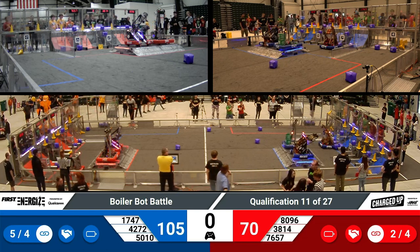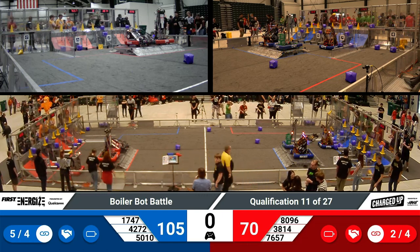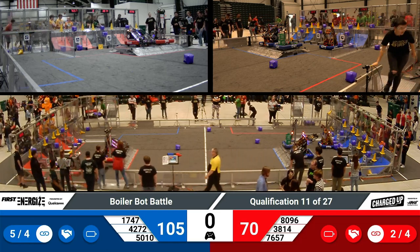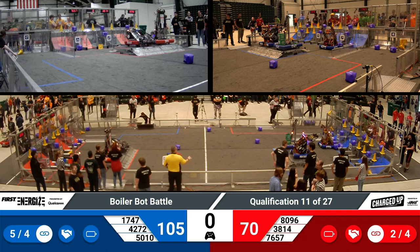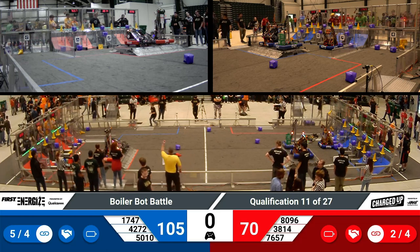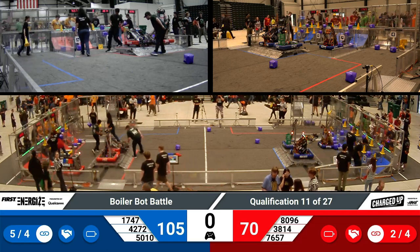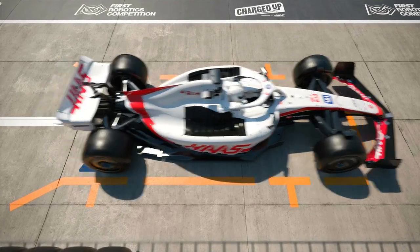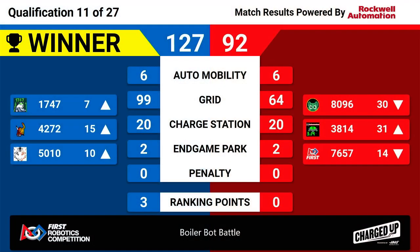3, 2, 1. That was the end of qualification match 11. We'll have to see how these scores total up. Here are your scores for qualification match 11. Your winners are the Blue Alliance, taking a score of 127. All members of the Blue Alliance moving up, increasing their average to three ranking points. Our winners.